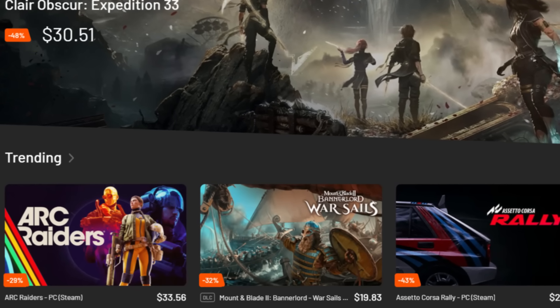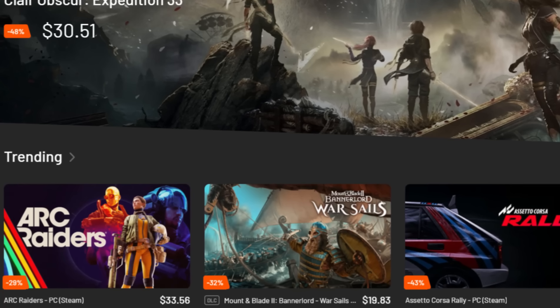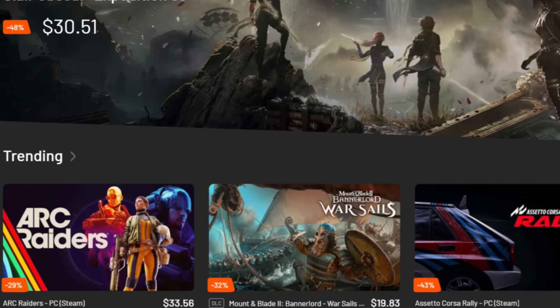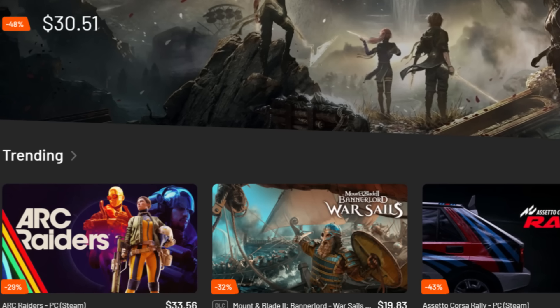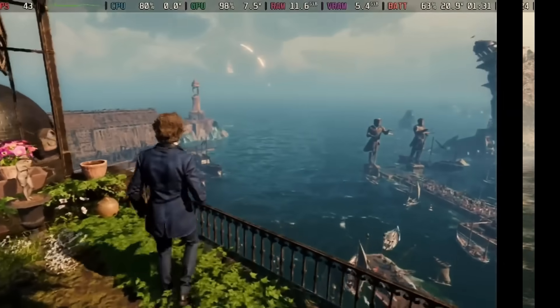Also check out Instant Gaming — they have a really good deal for Expedition 33 right now, you can get the game for $30. If you want one of the hardest online games right now, Arc Creators is also available with a good discount. Check out the link in the description if you're interested in any of these deals.